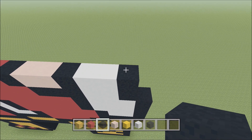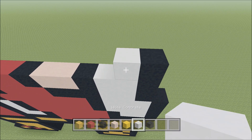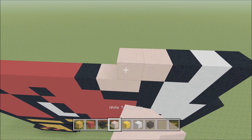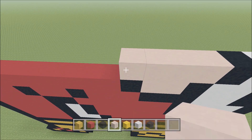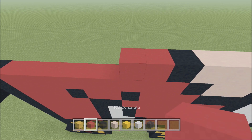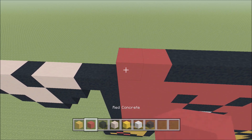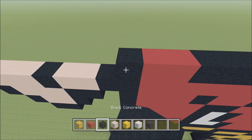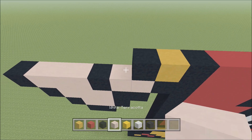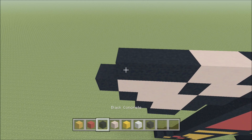Above that Black, build up with a Black. To the left add a White, then a Black, four Terracotta, a Black, two Red, four Black, two Red, a Black, Yellow, Black, two Terracotta, and three Black.